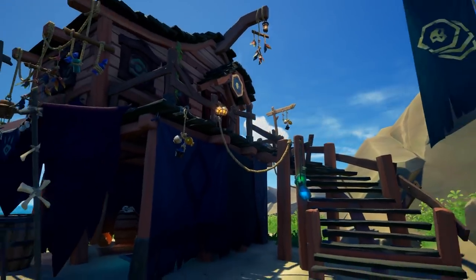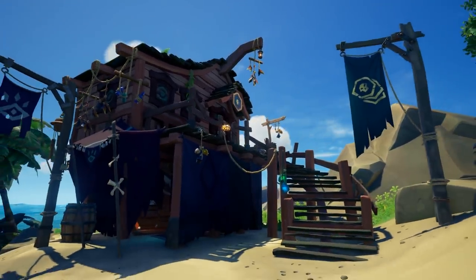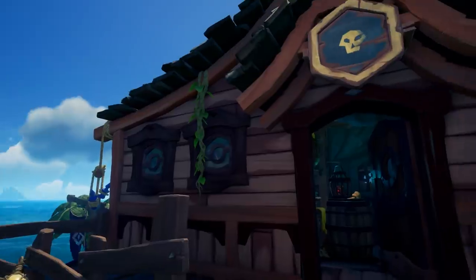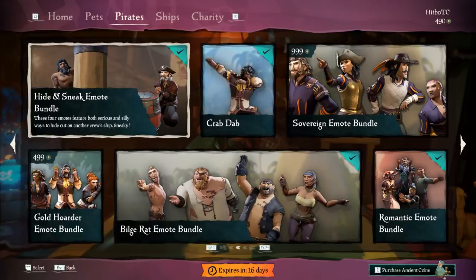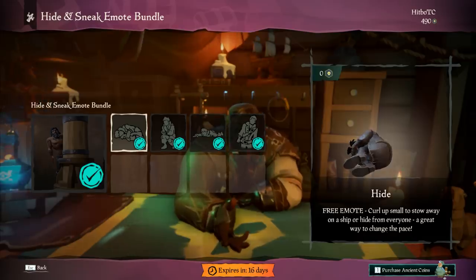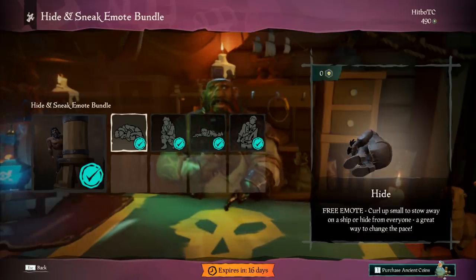The next part to any good sneaky sneak is you need to make sure you have the Hide Emote. If you have not yet picked it up from the Pirate Emporium, stop what you're doing and go pick it up right now. It is free! This emote helps you tuck into the smallest of places and is required for a proper sneaky sneak.